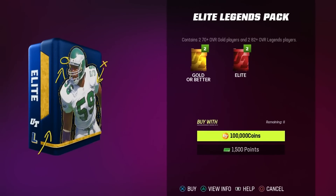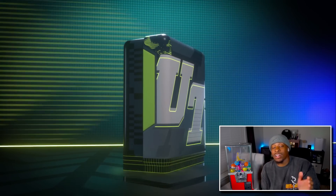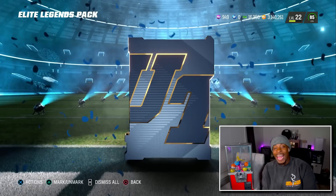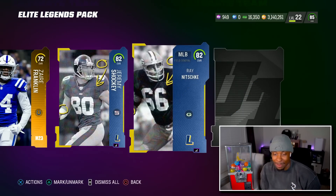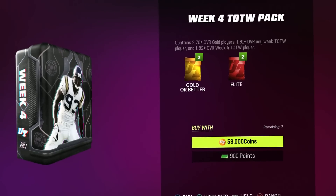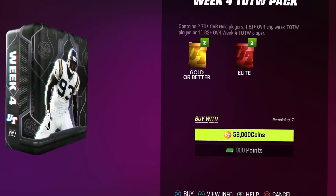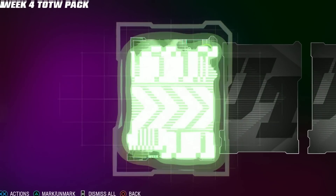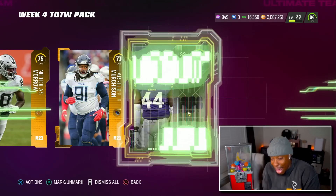Tier 1 throw for an elite legends pack. These legends have trolled me the entire video, so I'm expecting nothing. Even though it's a crazy looking animation, it's probably 82. And it's only four cards in this pack. The game's off. I really wish I would have put the Team of the Week pack somewhere else — I'm low-key getting tired of pulling this pack. All misses. You're guaranteed 82s every time.